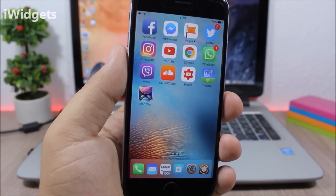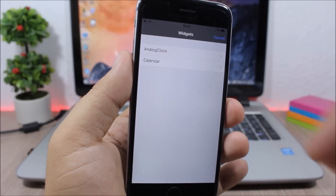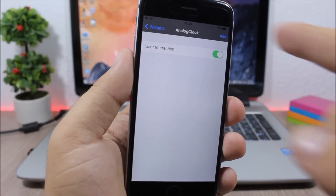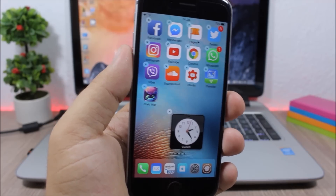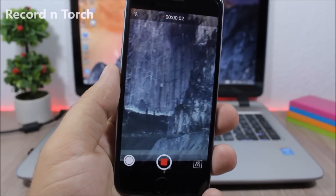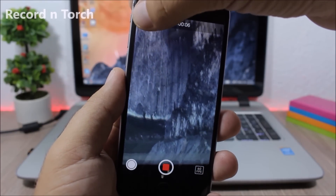iWidgets: this is another famous jailbreak tweak which allows you to add widgets to the home screen of your device. It's compatible with 9.2 up to 9.3.3. You just tap and hold the screen, then choose the widget you want to add to your home screen. You can also download more widgets from Cydia — just search for iWidgets.